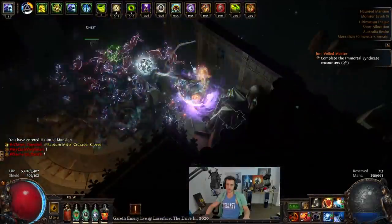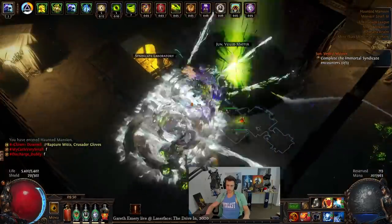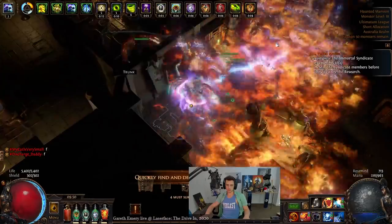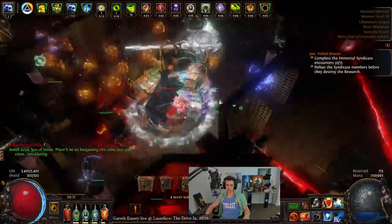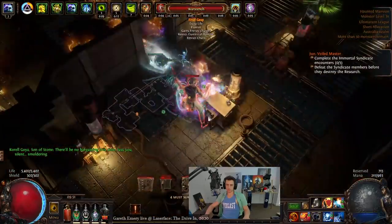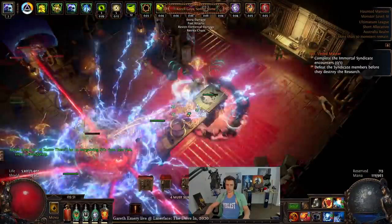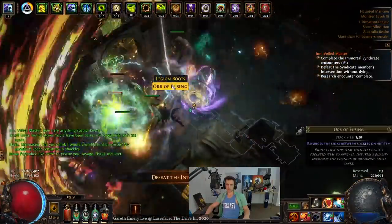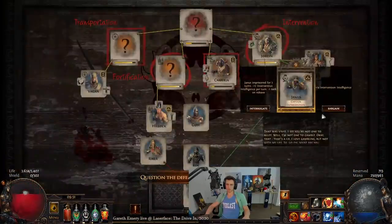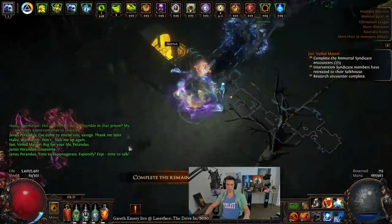Hey guys, it's Mathyl here once again. For today's video and project I've got an Elemental Hit Deadeye Wanda. The idea behind the character was to utilize the new barrage passive on Deadeye that has Farshot in it and makes your barrage projectiles go in a straight line. So I wanted to utilize that — go Elemental Hit Wanda with a bunch of barraging rather than alternating single hits and elemental equilibrium style.